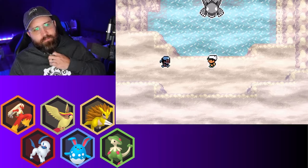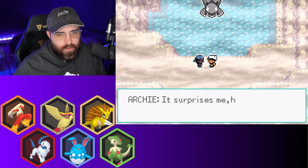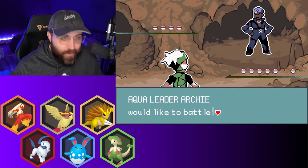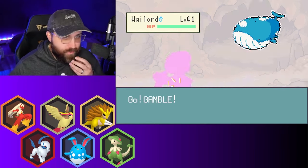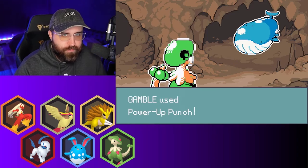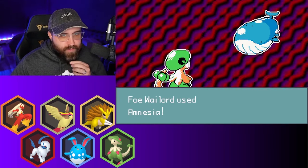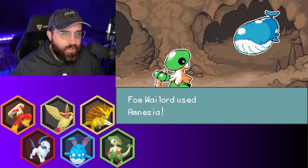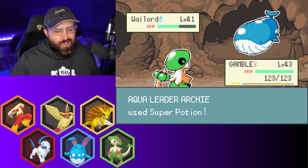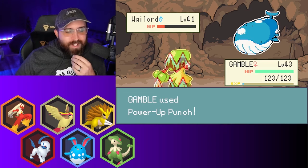Hold it right there. 'So it was you after all. Behold, see how beautiful it is — the sleeping form of the ancient Pokémon Kyogre.' Yeah, you want to fight me first — right in front of Kyogre? I can't believe you're doing this to yourself. I'm going to Power Up Punch because I'm not scared of a Wailord. Amnesia — man, that's such a bad play. I just KO you with the next Power Up Punch. Now I'm boosted, I'm going to get a third one off.